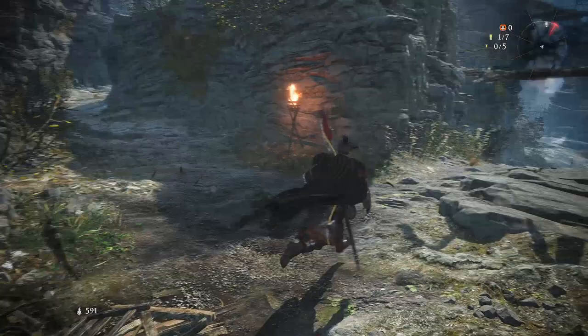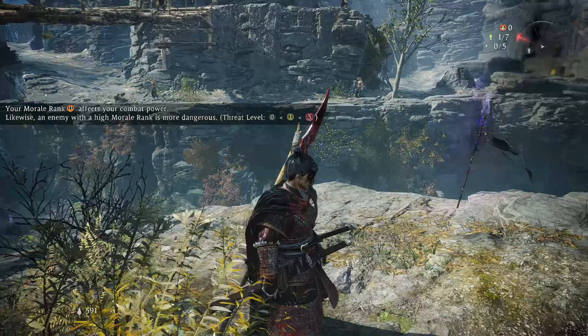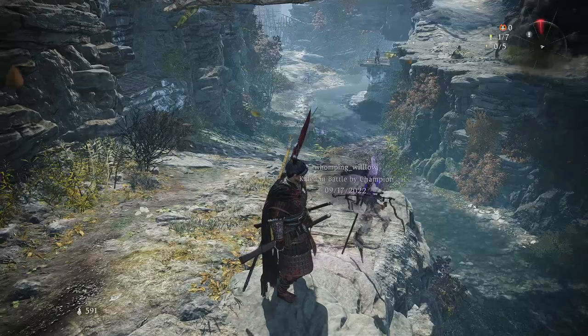What's going on here? See that guy down there? The morale rank affects your combat power — likewise, an enemy with a high morale rank is more dangerous. So if it's red, we want to avoid them. If it's yellow, we might be able to handle it. That's what I'm getting from that.